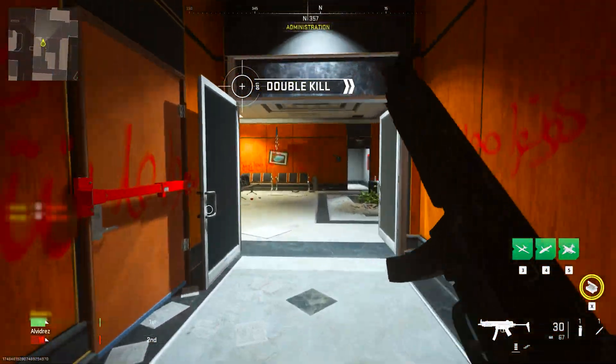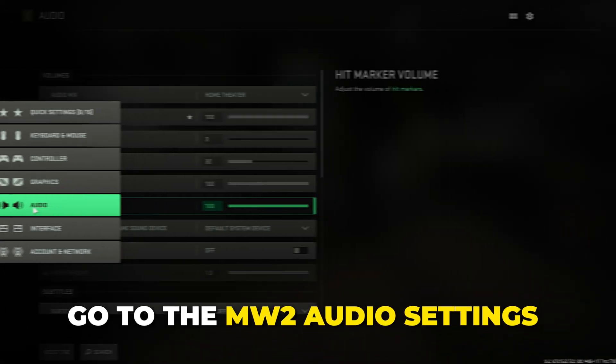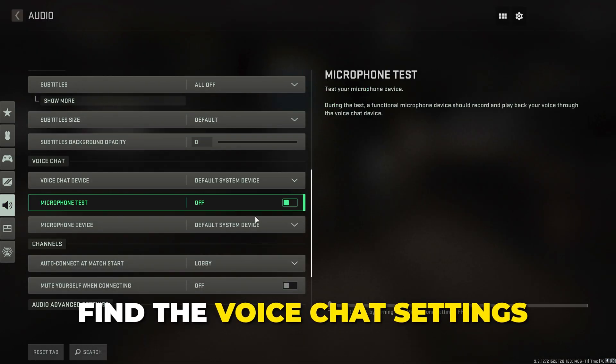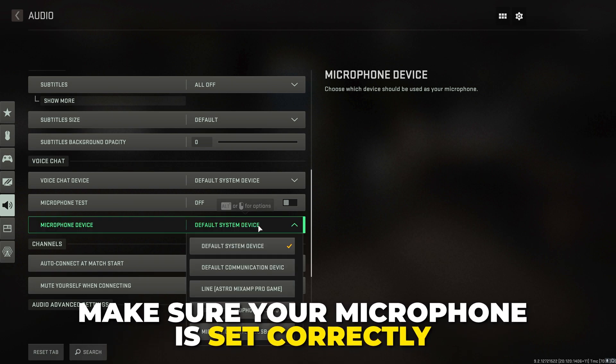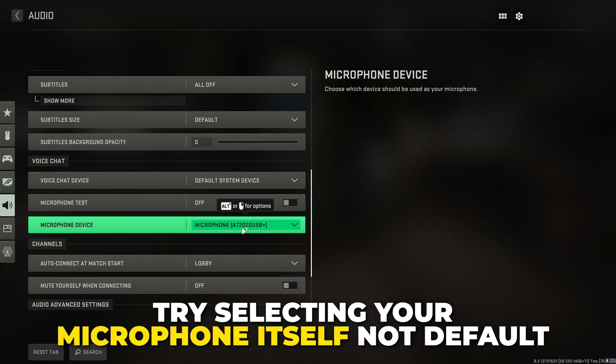In this video I'll be showing you how to fix your microphone if it's not working in Call of Duty: Modern Warfare 2. Start by going to the audio settings in MW2, scroll down to voice chat, and make sure your microphone device is set correctly. If it's set to default, try setting it to the microphone itself.